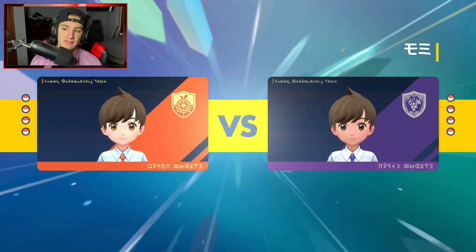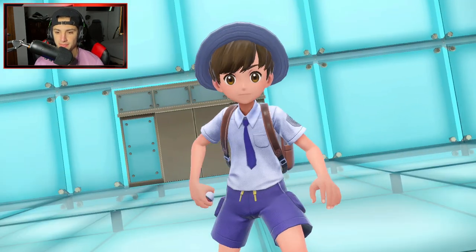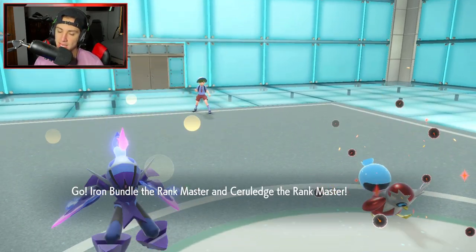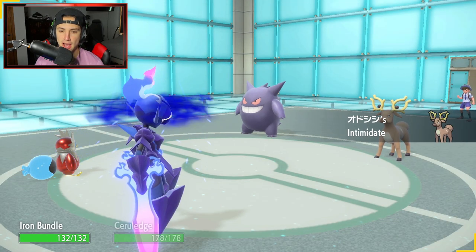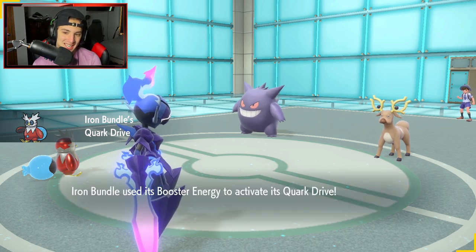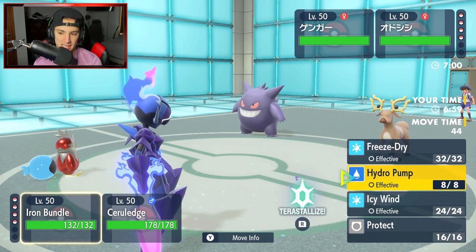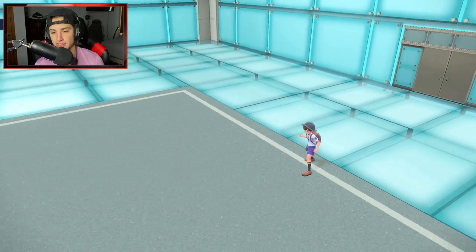They lead Stantler. Stantler might also run Trick Room. Stantler has Intimidate — that ain't cool. Going for Freeze-Dry and Shadow Sneak to KO it. Makes the most sense, let's do it. Of course Stantler has a Berry — still going to Shadow Sneak. Curse disabled my Shadow Sneak. That hurts. Life Orb recoil on top of being minus one. Freeze Strike comes out. Maybe should have Hydro Pumped.